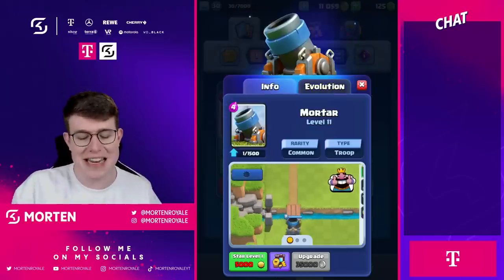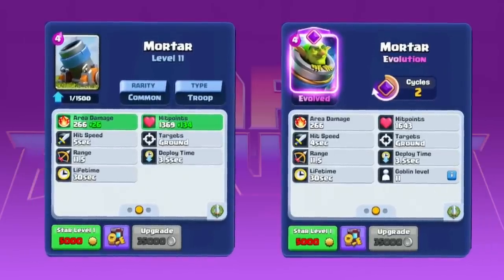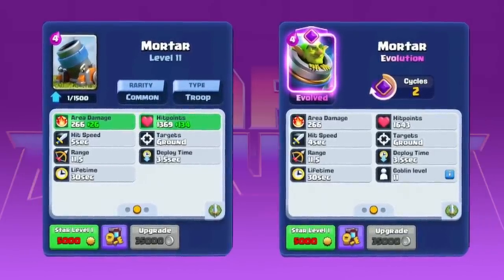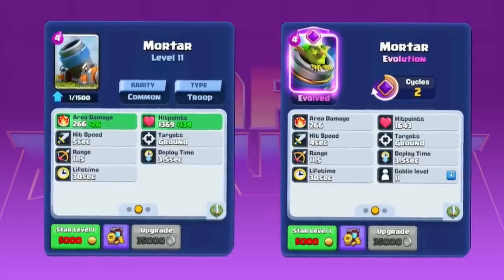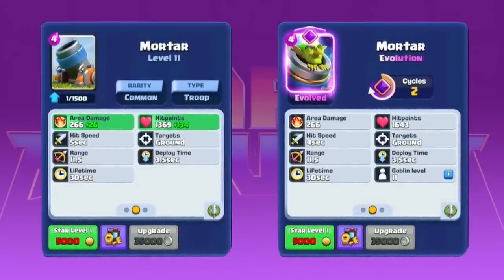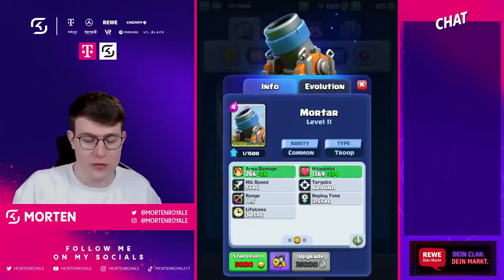Looking at the stats, the Evolution Mortar has almost 300 more HP than the base version, the area damage stays the same, but the hit speed is one second faster. That means targeting is way, way faster, and when playing against this card you need to deal with a lot more pressure.